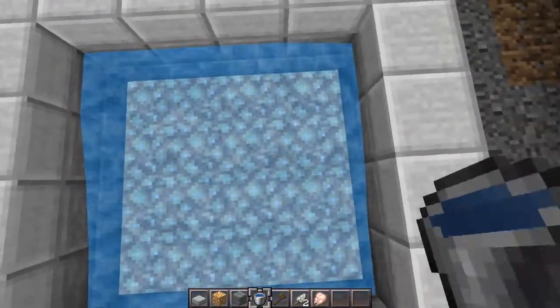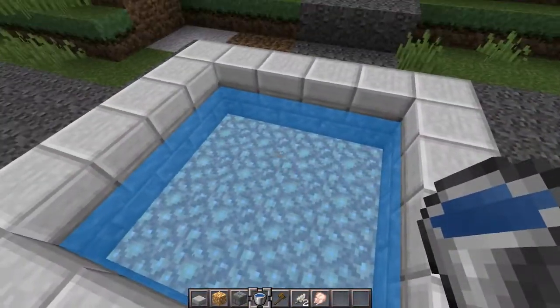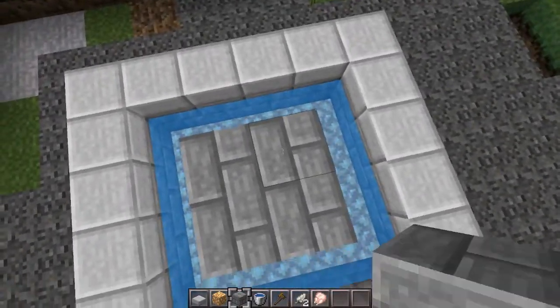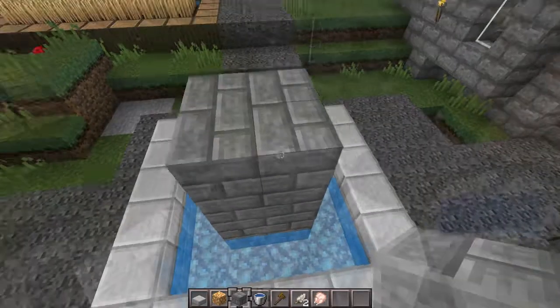Now start using water. You're going to want the water to be all evened out. Look at that — it's all evened out. Then what you'll do is go three above the water line, so technically four blocks up, three above the water line.